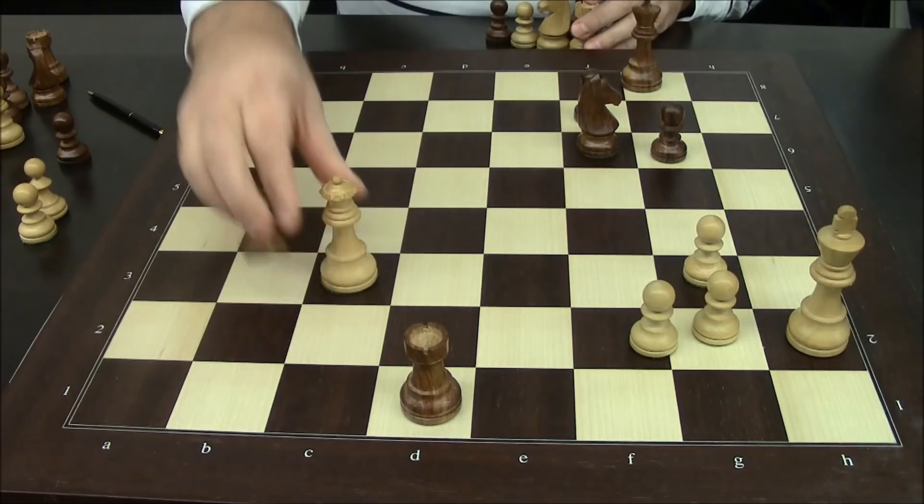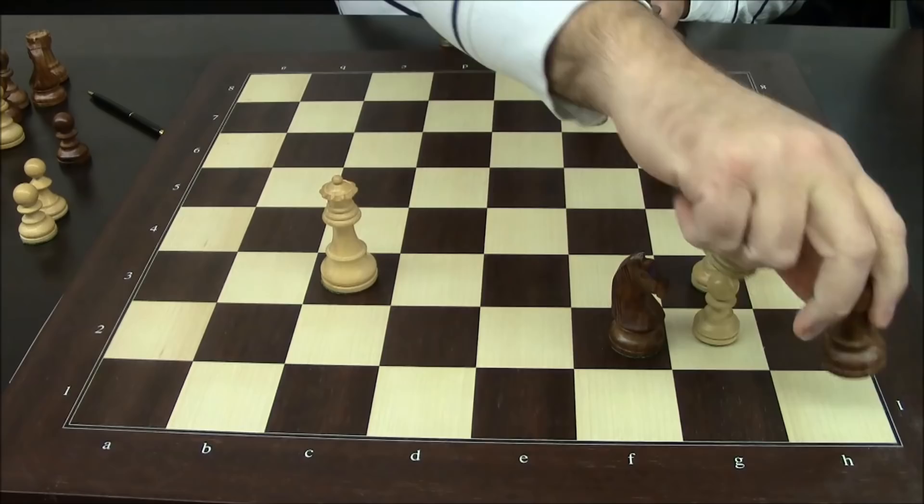Knight here, and unfortunately white can't take the pawn here, because after queen takes, he has knight check, king here, knight check, king here, rook check, king here, and knight check, forking the king and queen.